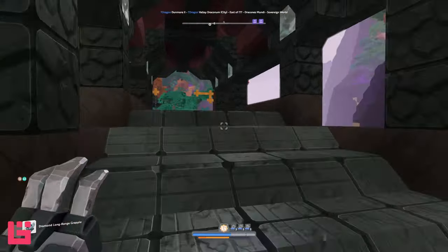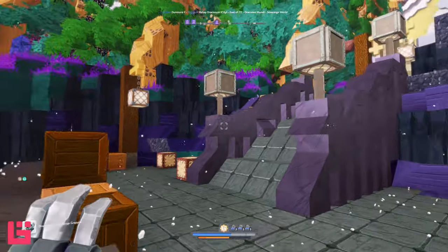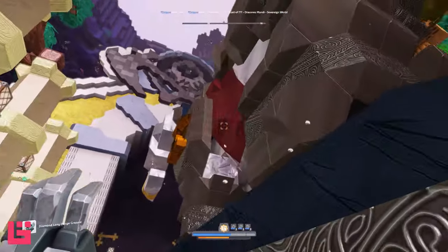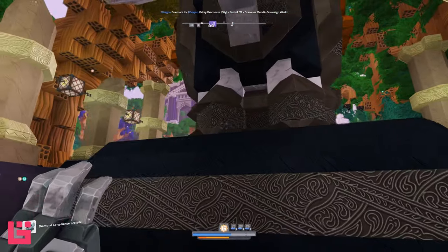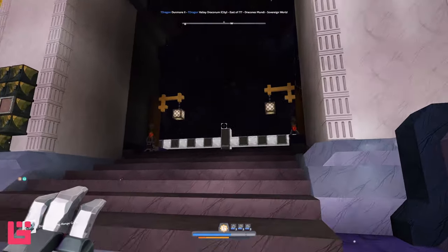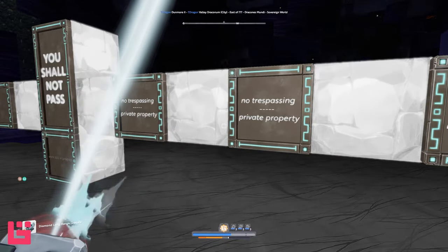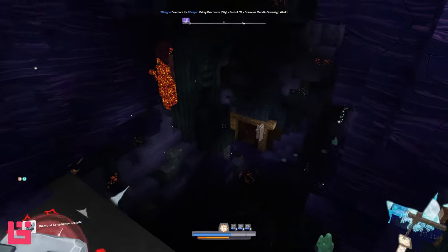Checking out this little area here, there is an entrance to this castle build. This is a castle built into the mountain. And this looks like a ram of some sort — almost like the Trojan horse, but a Trojan ram. I know — you shall not pass — but I'm going to have to just look. I'm just going to do this.